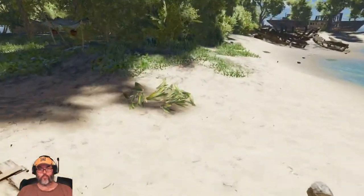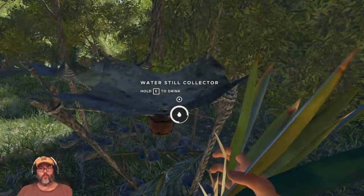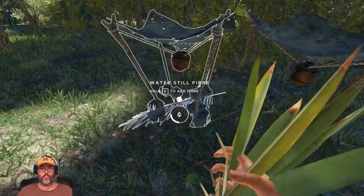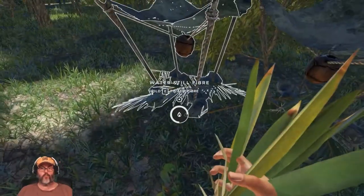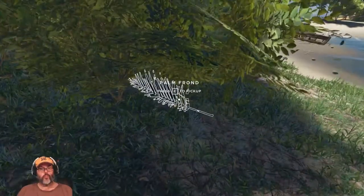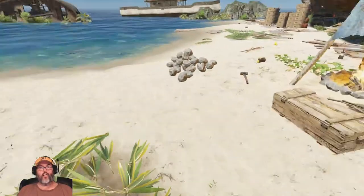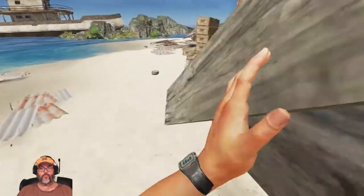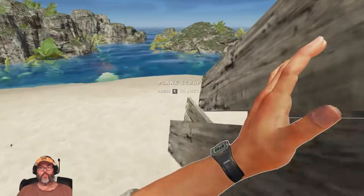I need two water. I do want to start getting another catch of fibrous leaves, which will be good. Palm fronds I don't really need. Let's see — planks. I'm going to drop these off out here.